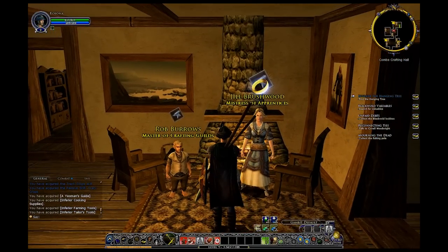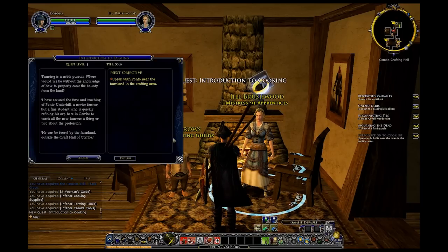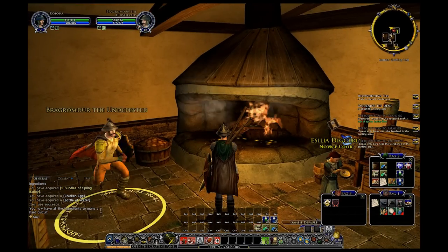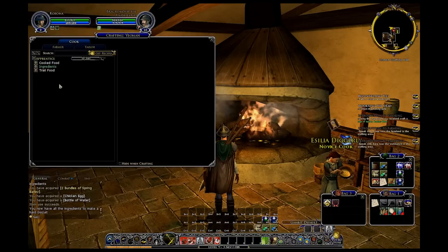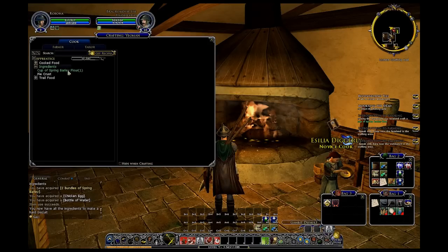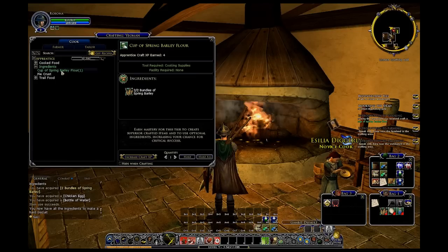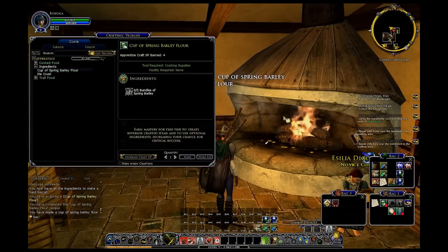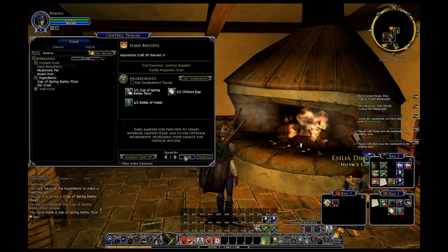I'm going to go ahead and gather some quests here for the introductions, then show you how the crafting system works. So here we are doing the novice cook quest. We're going to go to cook apprentice - we've got to go ahead and make our ingredients, so we're going to equip our cooking supplies. We're going to make some cups of barley flour. I need to make hard biscuits for the quest, so that's what I'm going to make.